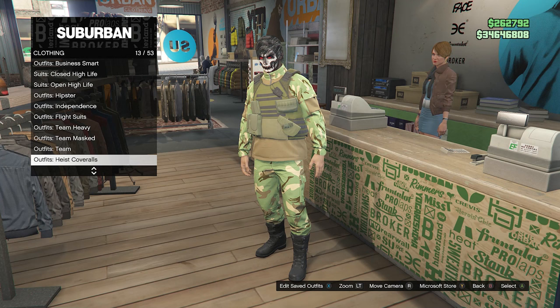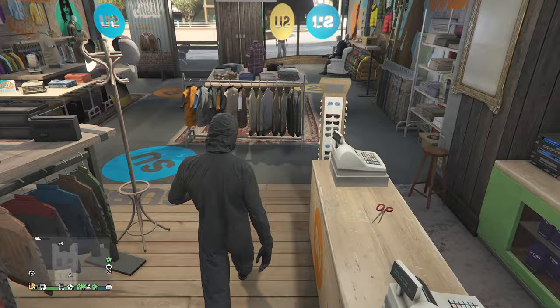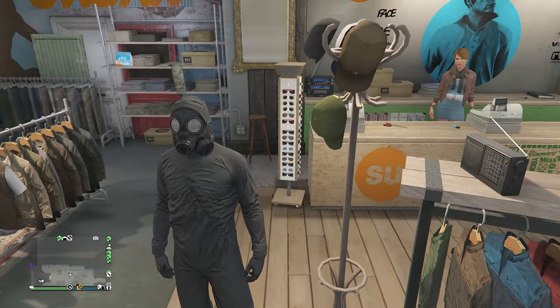Scroll down to heist coveralls, which will be on slot 13. Click on heist coveralls and scroll down from slot nine through slot 12 and select one of the outfits with the toxic mask. After you equip one of these outfits, back out of the front counter. Now we're going to head over to the pier so we can do the telescope glitch and merge the mask from this outfit over to the pouches outfit that we just saved.